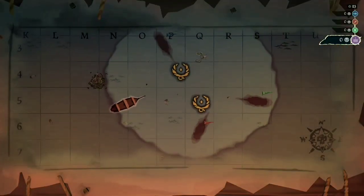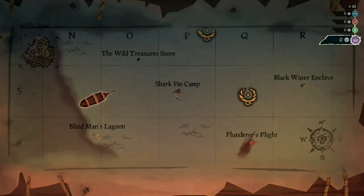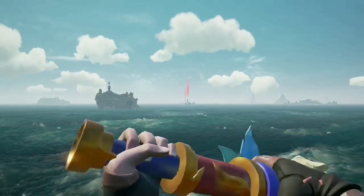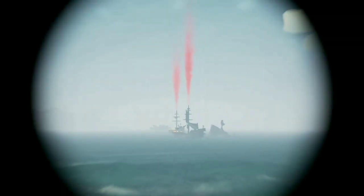The two golden icons on the map mark the Sea Dog Outpost — that's where you take your chests to turn them in. You can also find them in the arena, indicated by two tall red billows of smoke.